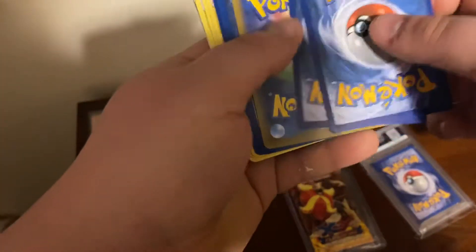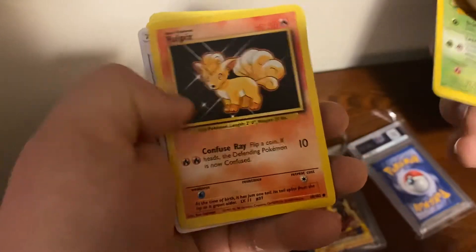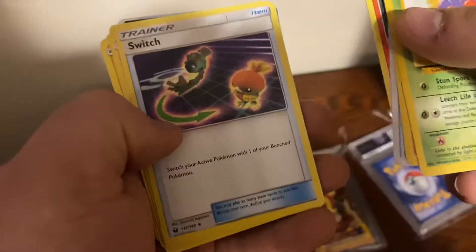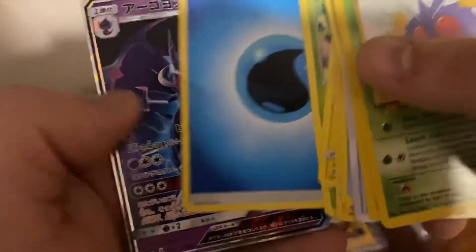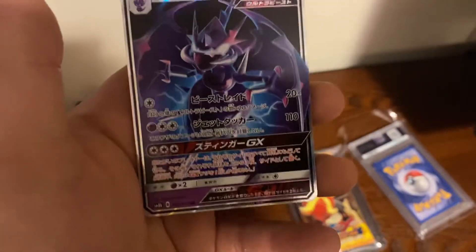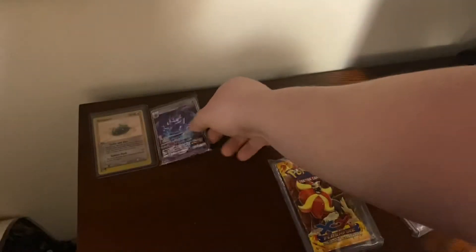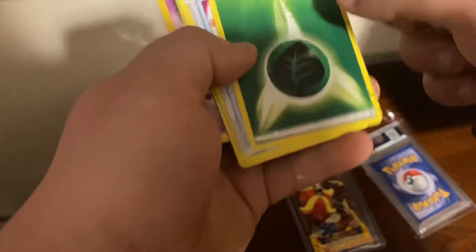Alright, well, we got him once before. Let's keep it going. Let's jump right into these. I see a holo in the way back. We got Venonat from Base Set 2, Vulpix from Base Set. I don't know what that is. Ponytel, Switch, Heliosk, Chinchilla, Metapod, Water energy. And a nice card — I think that's in the crow's mouth. That's nice, actually. Let me grab a sleeve. It was a nice one.